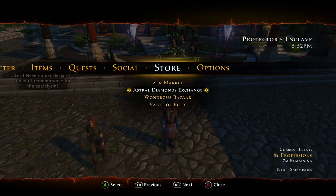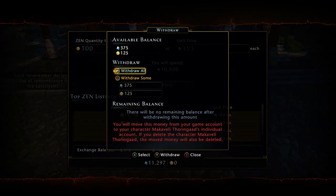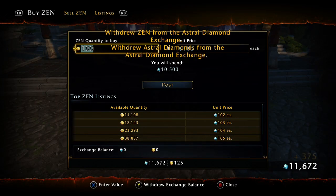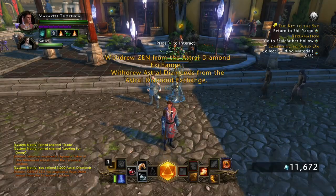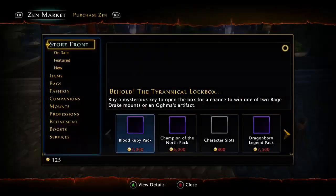You give your post a moment, go back into the menu, press Y to withdraw from the exchange, go back into the zen market, buy the key and there you go. Open your box, hopefully get a mount or something nice. Good luck guys.